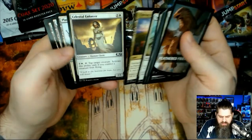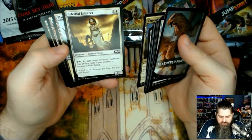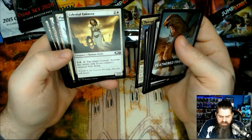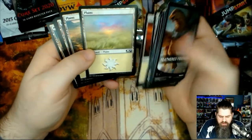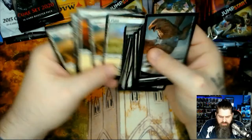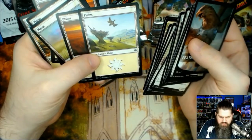Each one of these packs comes with a basic land type. Celestial Enforcer — target creature: activate this ability only if you control a creature with flying. That's a cleric. Some plains — first time we're seeing plains. Got a couple of that one. Nothing really standing out here.